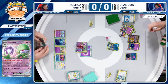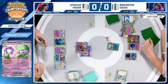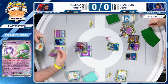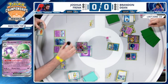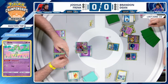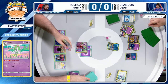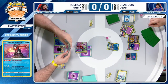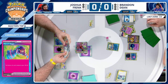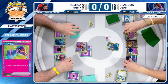Just settles for Spit Innocently on Gardevoir EX — now 170 damage. Joshua has a pretty good hand: Iono, Arvin, and Buddy-Buddy Poffin. Got that refinement to discard and draw a couple cards. There's debate about whether to continue to build on the current hand. We see Collapse Stadium added in — that could be big along with the Hero's Cape.